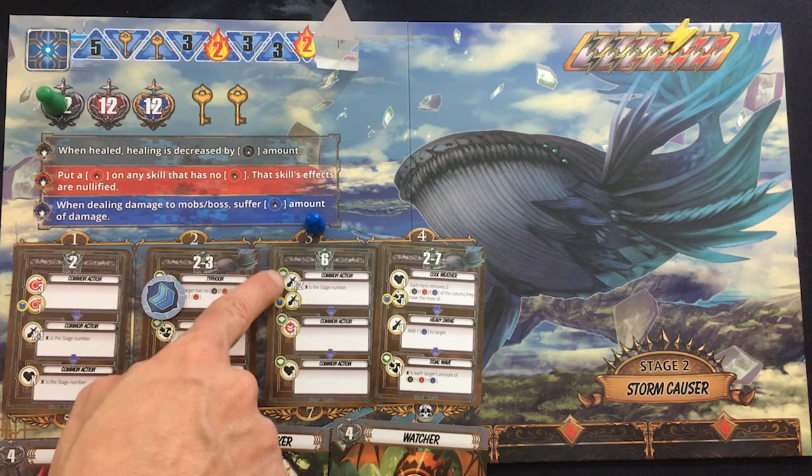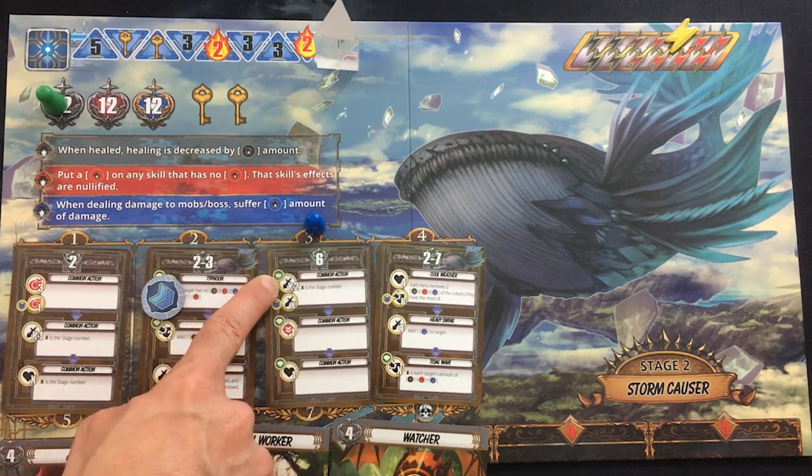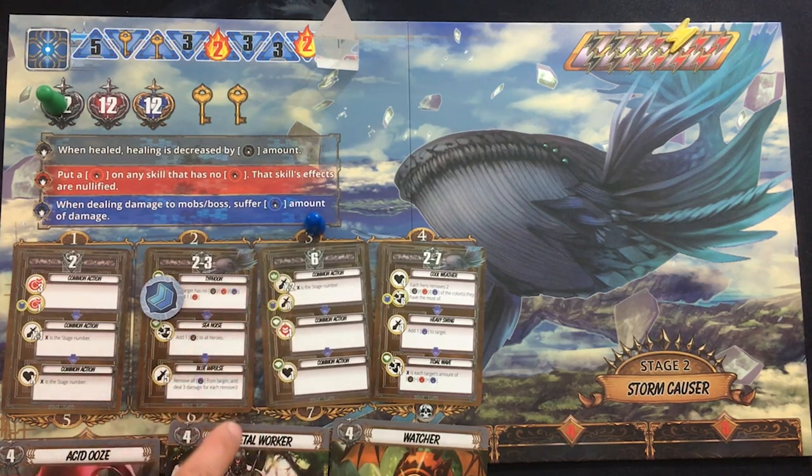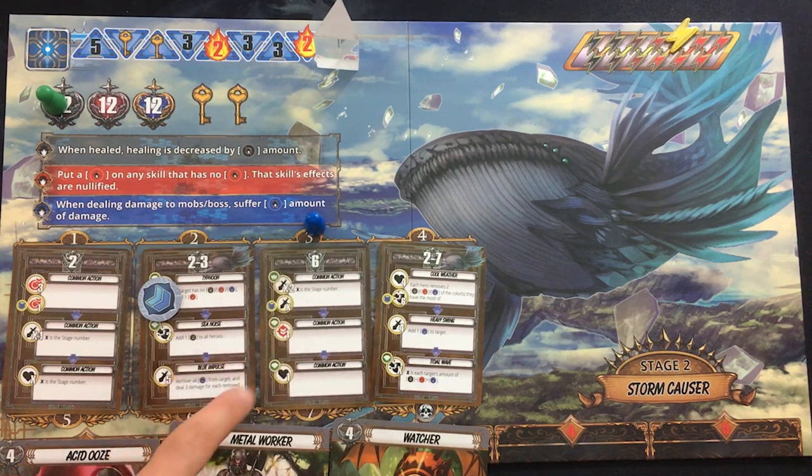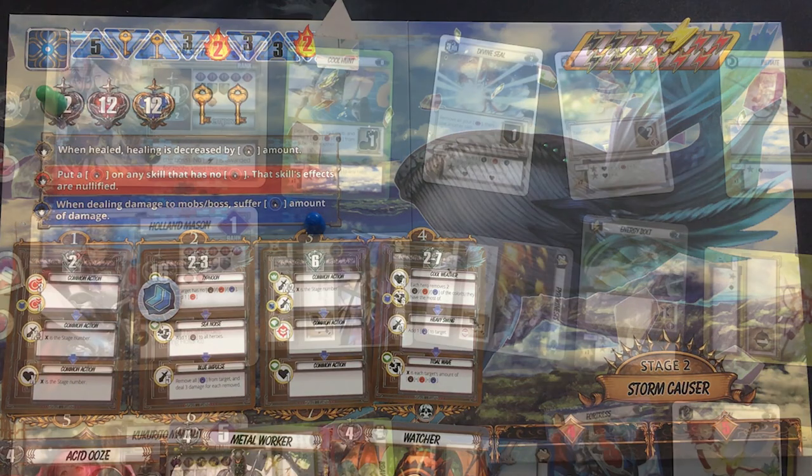What's the boss doing next? He's going to attack the current first player for four damage — or just two damage if debuffed. Then he's going to debuff all of us and heal everybody, which means we get rid of all the debuff tokens.